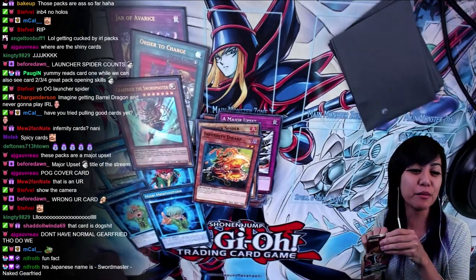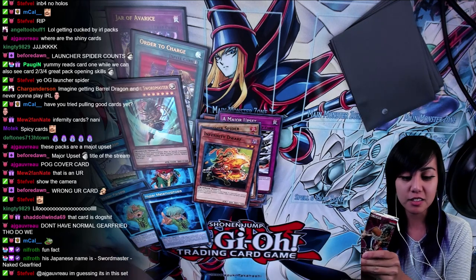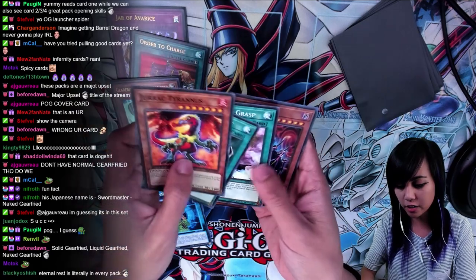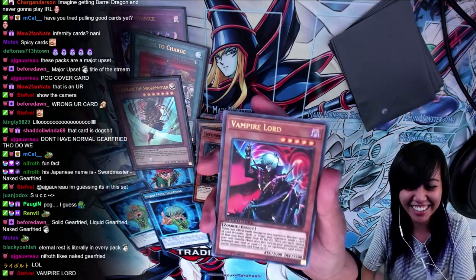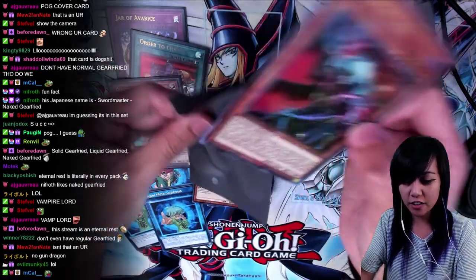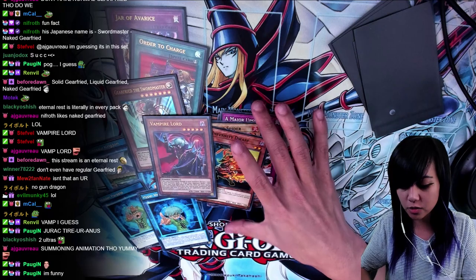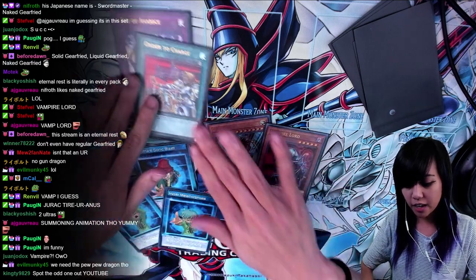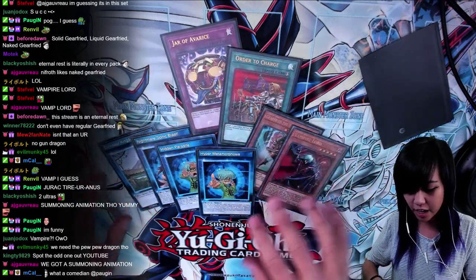Does that mean we're not getting a Bandit Keith card? Fun fact: his Japanese name is Sword Master Naked Gearfried. I like that. We got another Jurrac Tyrannos, Release Restraint again, Spell Power Grasp, and Vampire Lord — we got a Kaiba card, pog! Vampire Lord, dude! Hell yeah. So that was another Ultra we got out of this set. Not bad for six packs — we got two Ultras. It just wasn't the Bandit Keith cards that I wanted. Feels bad man. I wanted the Bandit skill, I wanted a Metal Morph, but it's okay. I'm actually pretty okay with this. I'm actually lying to everybody.